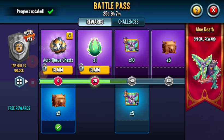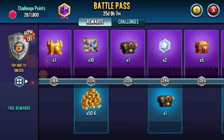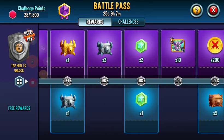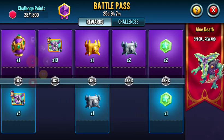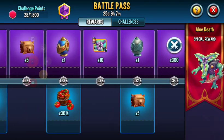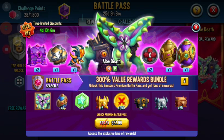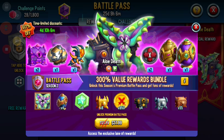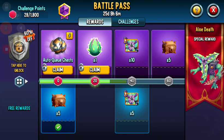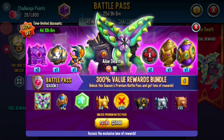You get around 50 or 20 cells at a time — not as much, but you still get them. Actually, the fastest way is buying the battle pass. You get Aloe Death instantly once it's done. As you guys can see I haven't played this one that much, but you get way more cells — you can get him to at least rank three.